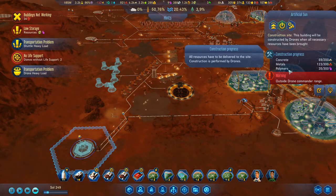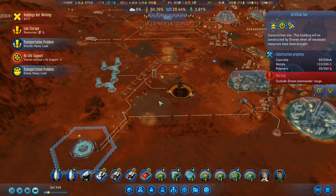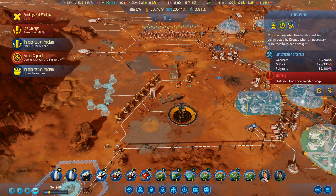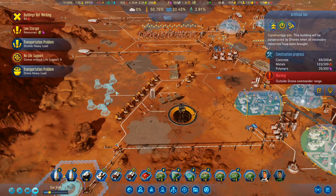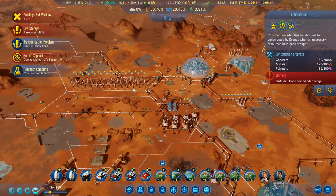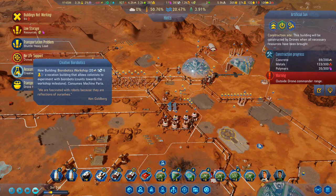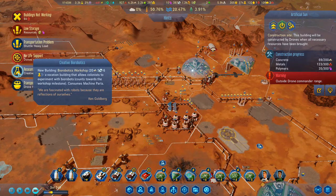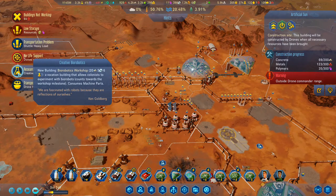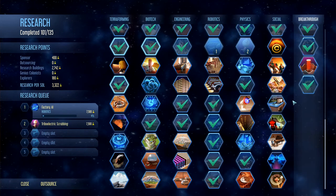We're going to need a lot more polymers — we could really do with a lot more polymers coming in here. It's going to take a minute or two for them to bring everything over. We've now got all the waste rock being dealt with there. Research complete — water should no longer be a problem. Creative bio-robotics — that allows colonists to experiment with bio-robotics and counts towards the workshop milestone. Well, we'll let them carry on doing that.